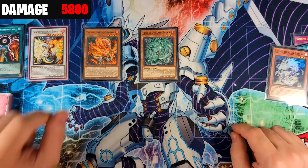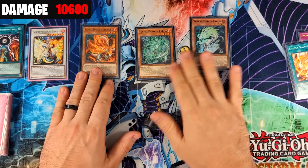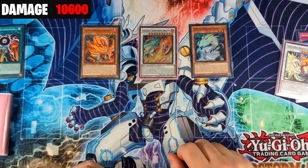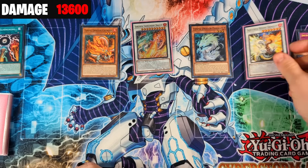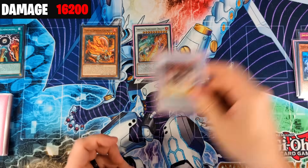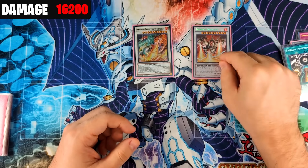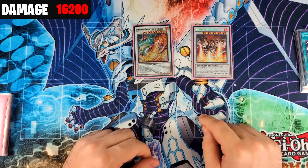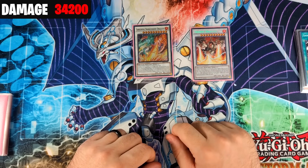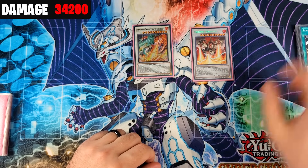You attack with Chandra and use Pydra's effect to synchro summon with Chandra into Bident Dragion. On summon, Bident Dragion summons out Chandra again. You attack with Bident Dragion and again in the damage step use Fadra to summon Pydra from the graveyard. You attack with the rest of your monsters, then use Fadra to synchro with Bident Dragion into Transcend Dragion. You can also use Bident Dragion to summon itself back, then synchro with Pydra and Bident Dragion into Trident Dragion. Use Trident Dragion's effect destroying Chandra and Sandgun Summoning to give it two extra attacks, then Sandgun Summoning boosts it to 6,000 attack — three attacks at 6,000 each equals 18,000 damage.